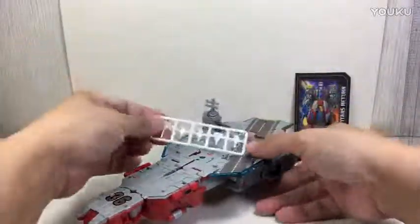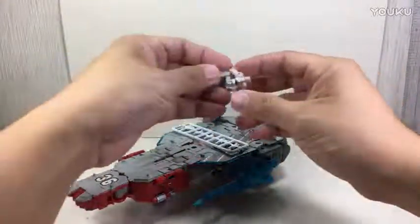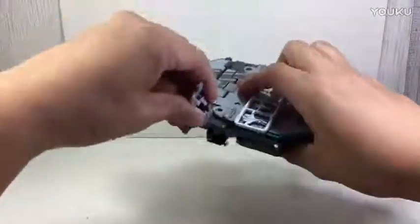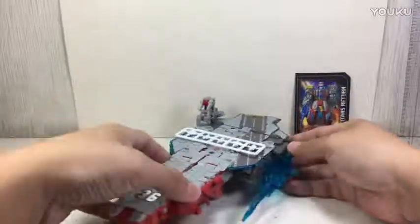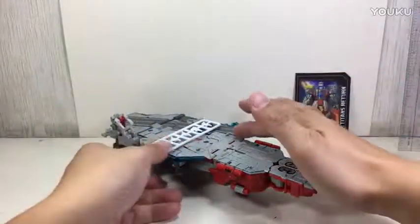Ta-da! And that's the aircraft carrier. You can peg the jet on it one at a time if you want, and this one can be pegged here as well. You can place Blunderbuss right there, or you can make him captain of the bridge — or admiral. Just flip this open like that — he can sit as captain of the bridge. It's small, yes, but I like the way the transformation reaches this point. It's a small aircraft carrier.